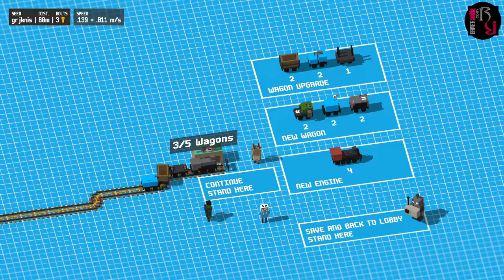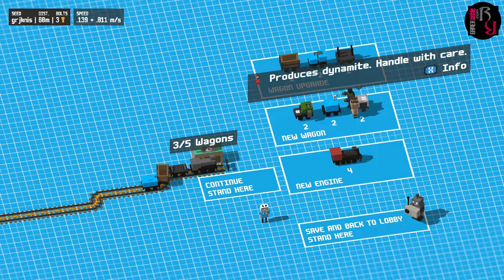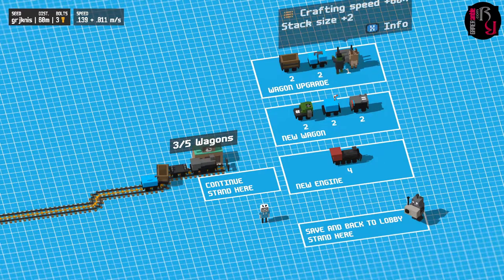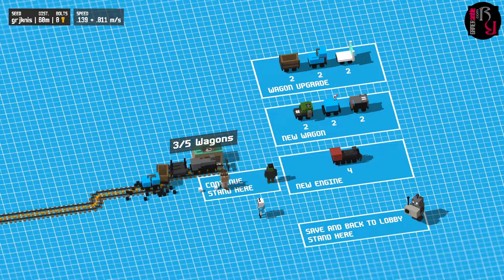We've got three bolts. Next, upgrade our wagons - three out of five wagons, and adding new engines increases the wagon capacity as well. I think we can stick with the basics for now, maybe upgrade our crafting and water. The water cart keeps the train from exploding too soon.